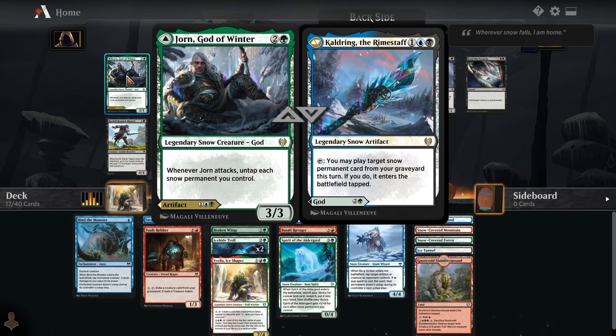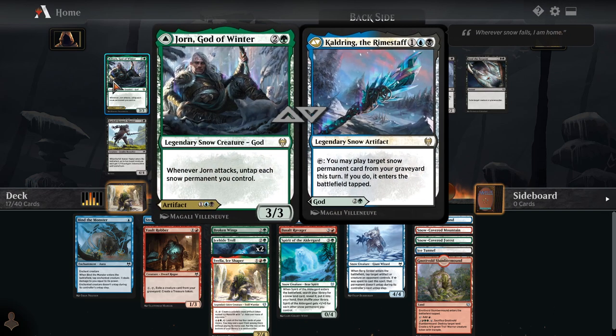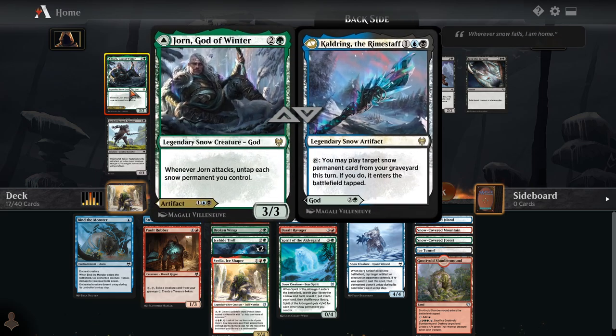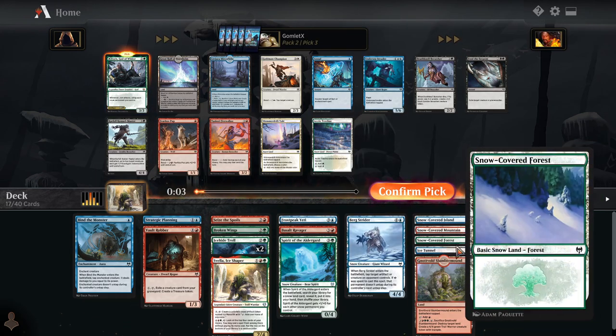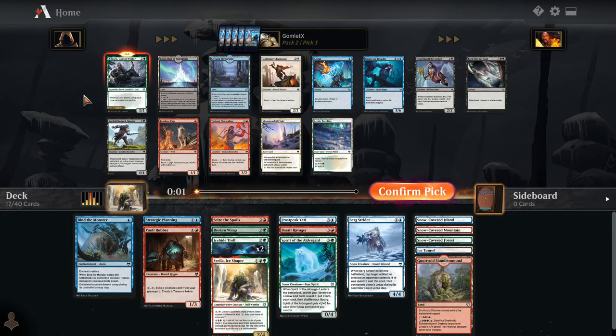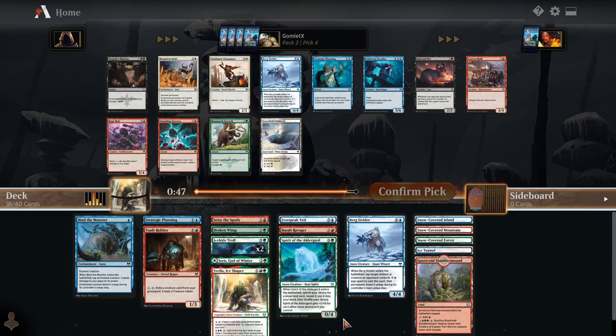But then there's Yorn — 3 mana, 3-3, also a snow source. It also untaps all our snow permanents whenever it attacks, so it untaps itself. I'm going to take Yorn here. Hopefully we end up with enough snow lands that Yorn can really just go off and give us a bunch of mana every time we attack. That seems great here.